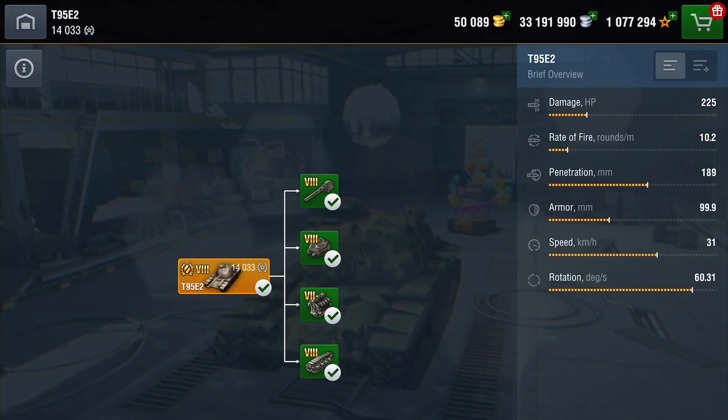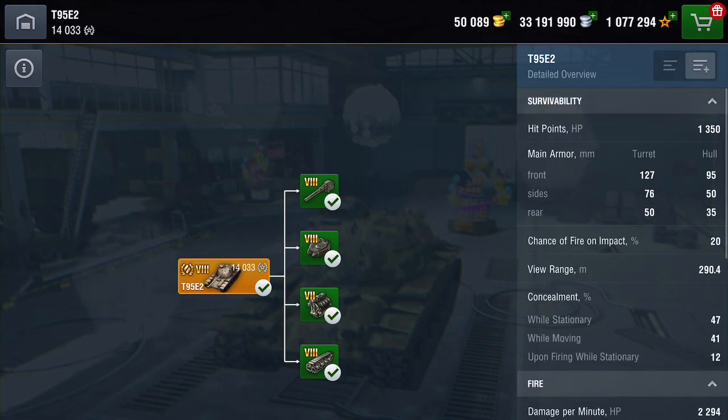These are the stats. It's not dishing out oodles of damage for its tier. Rate of fire's not too bad, but it's not the best. Penetration looks pretty decent, but believe me, this thing does struggle to pen in its tier. Armour wise, not that great unfortunately, as we'll see later. Speed is pretty average — you're gonna get 31 on average out of it. The rotation is pretty decent. But let's have a look at those numbers in more detail.